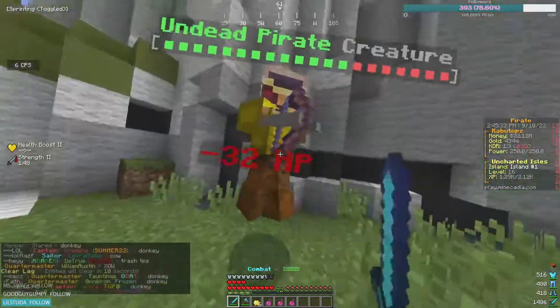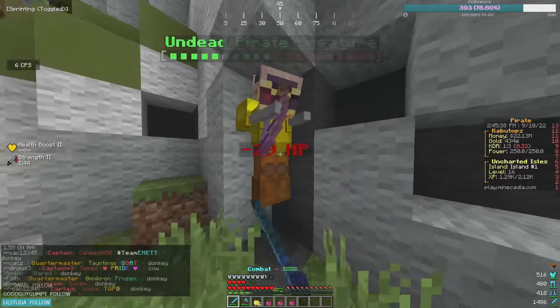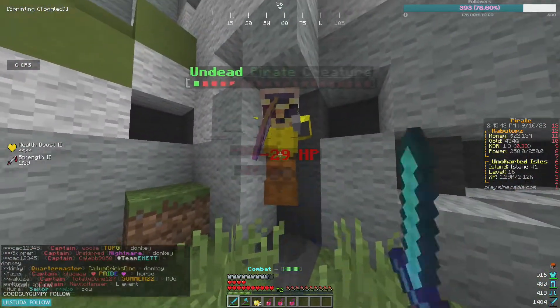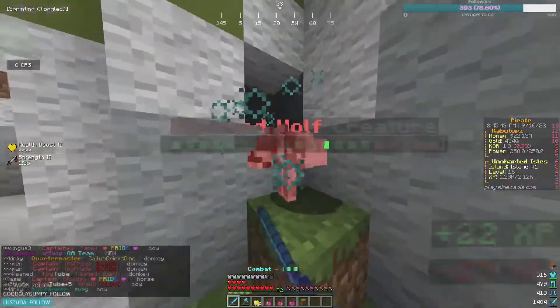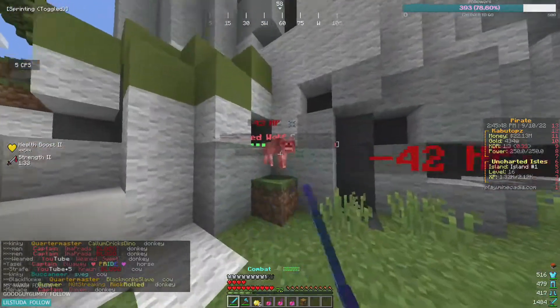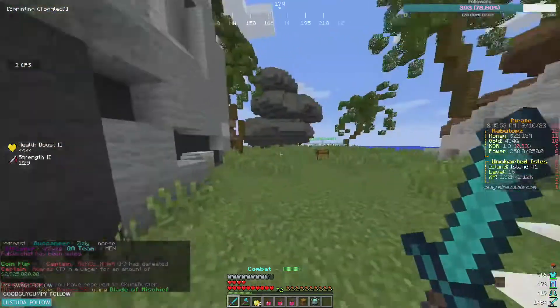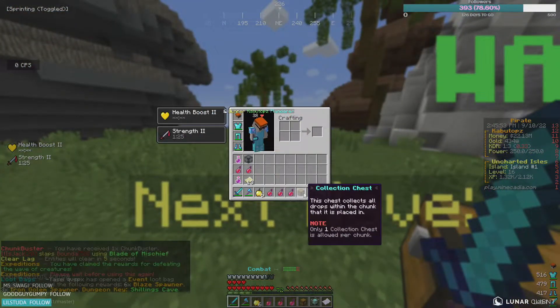So the things you guys want to get are mystery mob spawners, because you have a chance of making those iron golems, witches, or magma cubes — and those are an easy 500k. Any of those can go well over 500k, so any of those three automatically clears your quota. And just like that guys, we're able to finish — we got a mystery mob spawner!